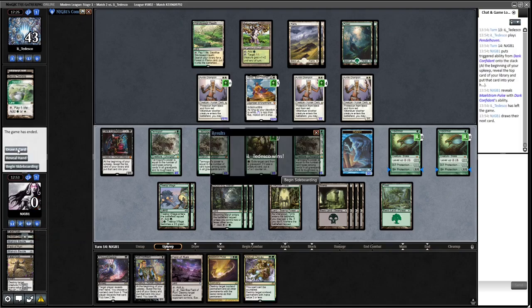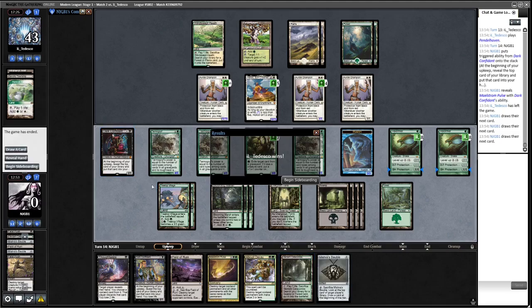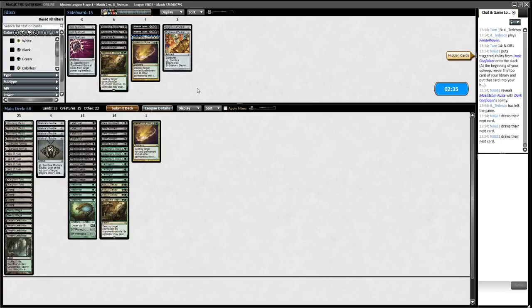Abrupt Decay actually would have been fine - we could have decayed our own Bob. But the trouble is we slap in for 12 a turn and opponent can give one creature lifelink and we never win that race. Probably should have conceded that a little bit earlier.